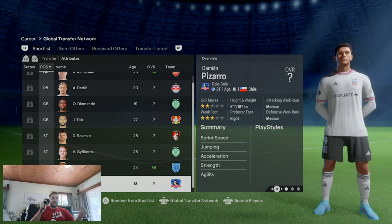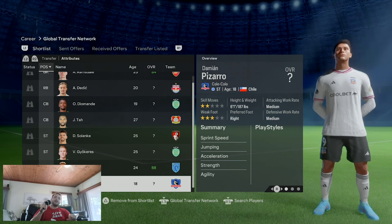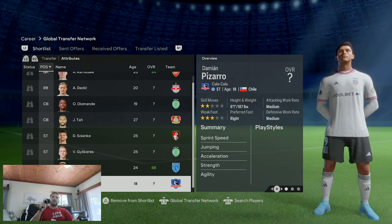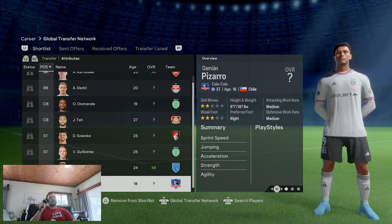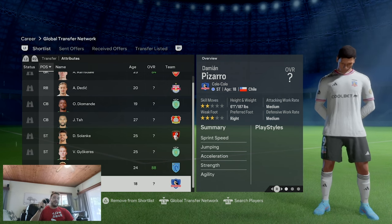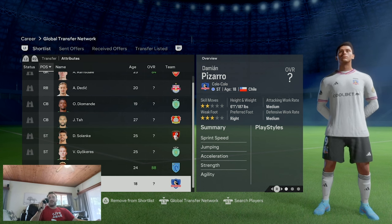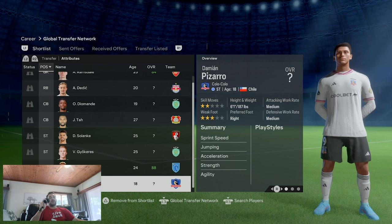Damian Pizarro - 18 years of age, linked with a move to Chelsea. He fits the Chelsea scheme: 18 years old, from Chile, six foot one, tall and physical, decent weak foot. I've watched some highlights and think he could be the real deal. But I don't think Chelsea need to sign another 18-year-old striker right now. Solanke at 25 and Jovic - those two are the winning ticket, and there's also Ivan Toney as an option.